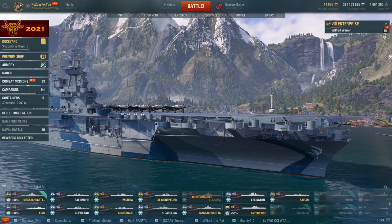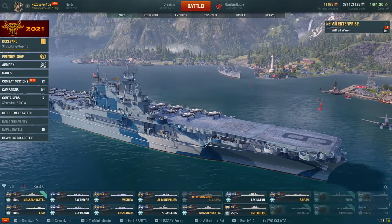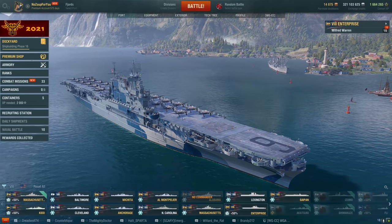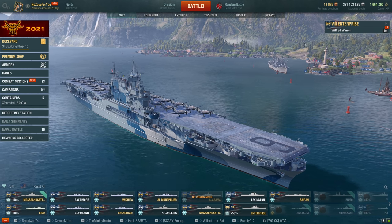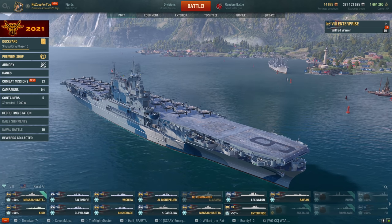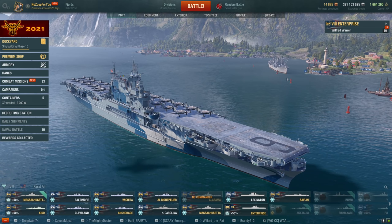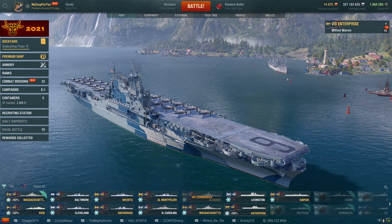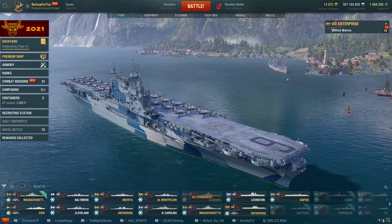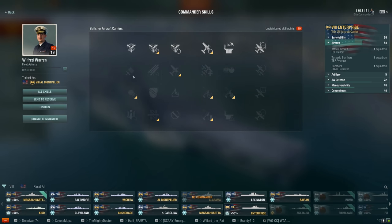We just need to make the best with what we have right now. We're going to take a look at the commander skills - I always call them captain skills, but captain and commander are kind of the same thing. Anyhow, we're going to look at it on the Enterprise because it's a ship that's probably getting a lot of use right now in the tier 8 ranked battles.